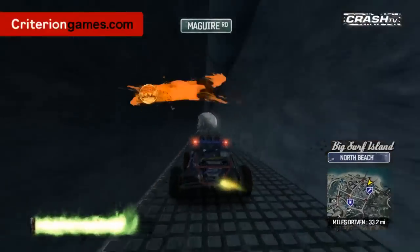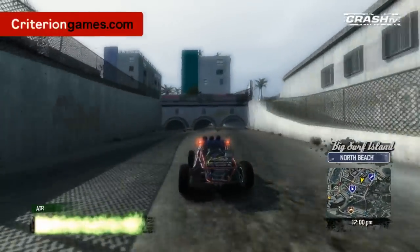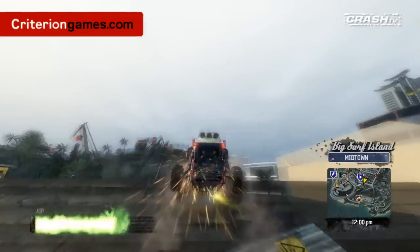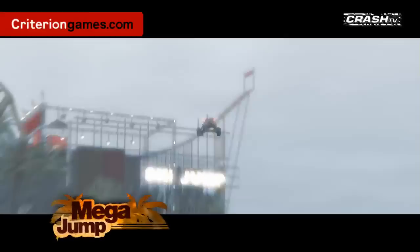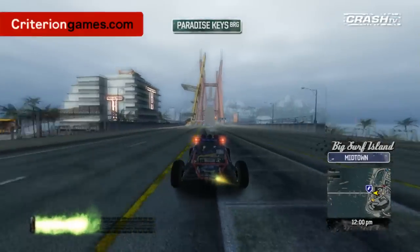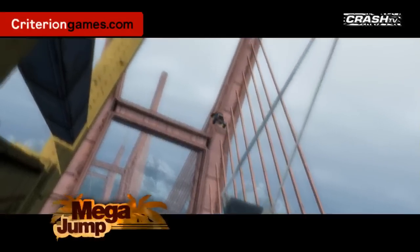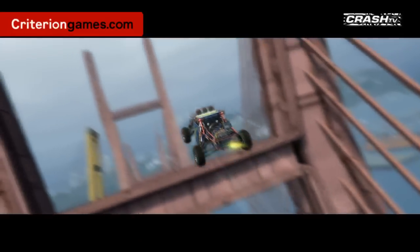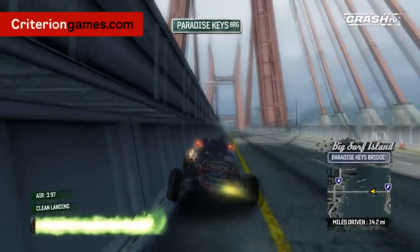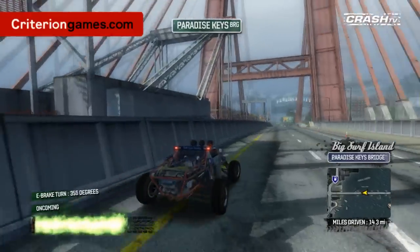One of the other cool features of the island is that it features the biggest jumps in Paradise — some of these jumps are absolutely massive. The biggest jumps in the game are called Mega Jumps; they're so big that 'super' wasn't really a big enough word. There are 15 of these for you to find. One of the really big jumps is on Paradise Keys Bridge where you get to jump over the goalpost jump — it's like scoring a touchdown every time. This jump seems quite big compared to Paradise, but this is the entrance way to the island, so it's by no means the biggest jump. Some of the biggest jumps you'll have to find for yourself.